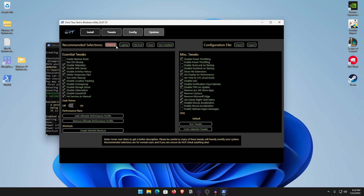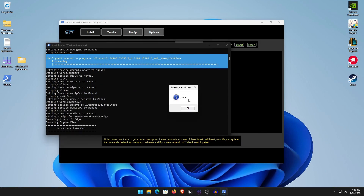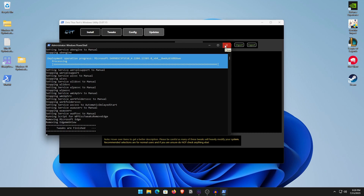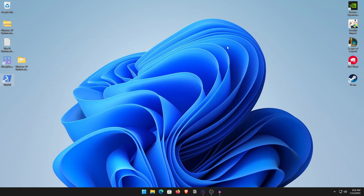Select all of these tweaks — you can also select recommended settings for desktop, laptop, or minimal. If you are using a laptop, uncheck the hibernation option. Once you have selected everything, click Run Tweaks and it will run in the background, stopping and disabling many services. The tweaks will finish — click OK. If Task Manager doesn't open afterward, that's normal; there are other alternatives. You can always revert tweaks by selecting them and clicking Undo Selected Tweaks.